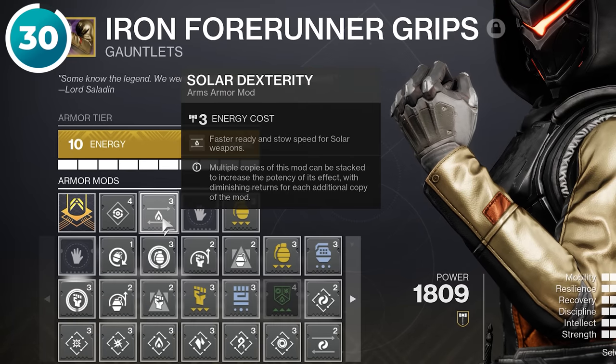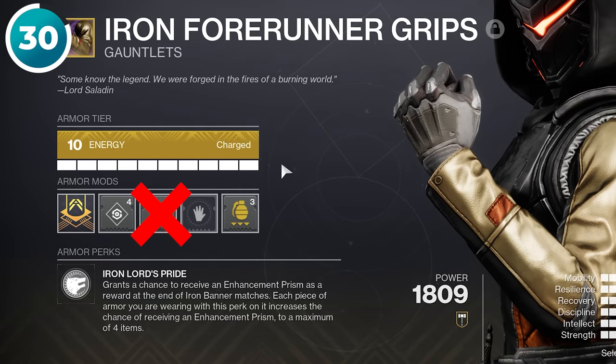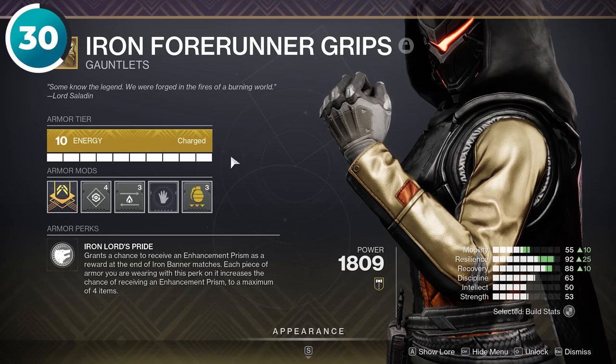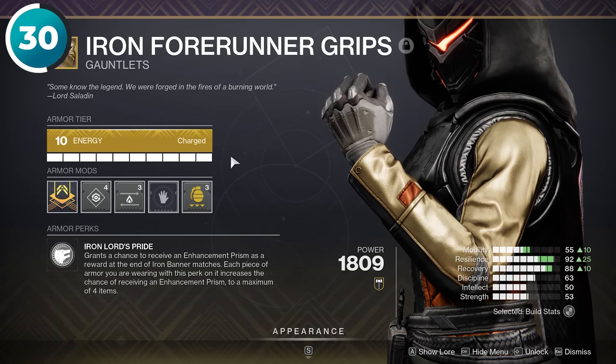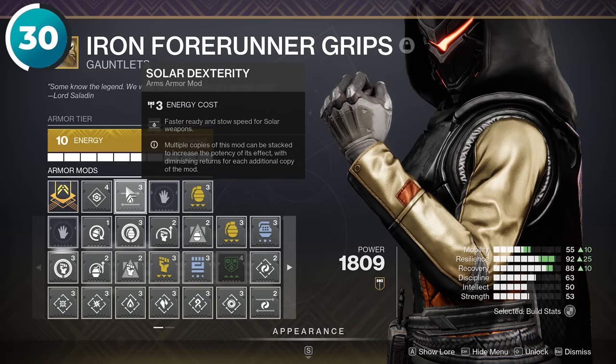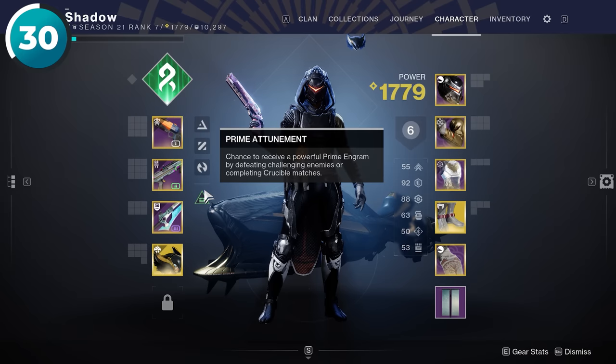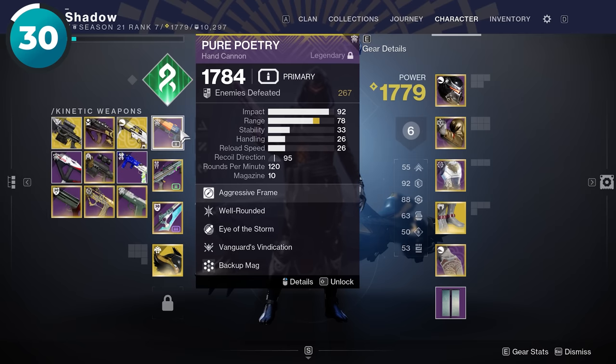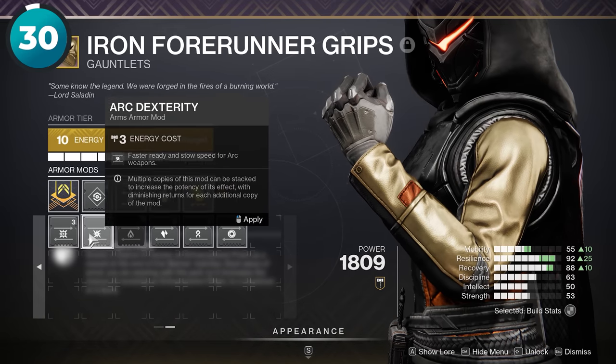A lot of players put the dexterity mod on the wrong weapon. In order to maximize the speed at which you draw and stow your weapons, you always want to put the dexterity mod on whichever weapon has the slowest handling. So for example, if you want to draw your energy shotgun faster but your kinetic primary has low handling, you'd actually want to use a kinetic dexterity mod.